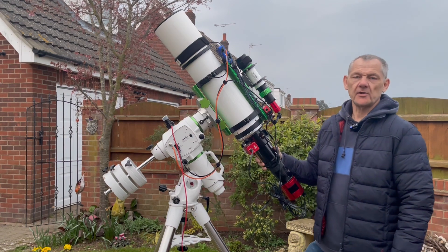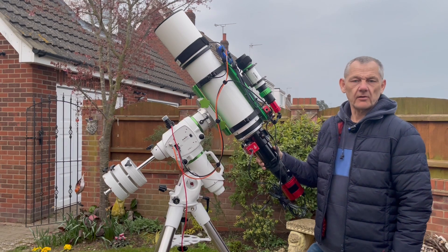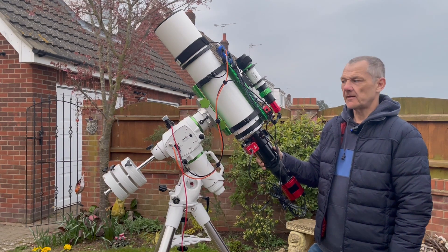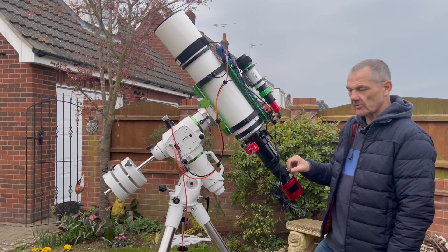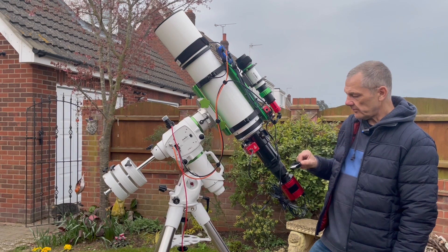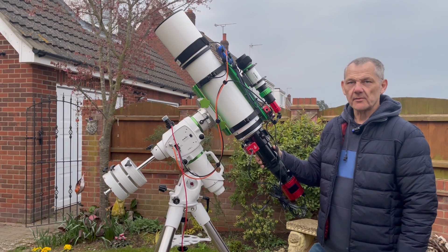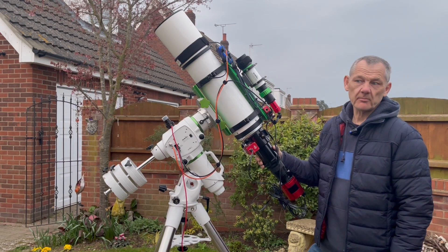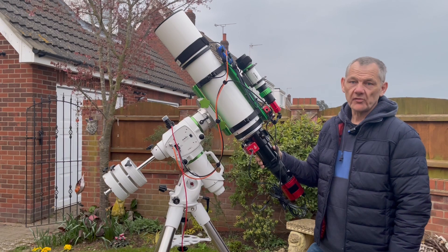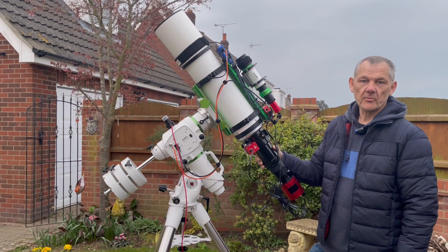I've just set the scope up ready for a night's imaging and tonight's target is the Iris Nebula. It's 1400 light years away, in the constellation of Cepheus, and it's a reflection nebula. I've got my Optolong Alpha filter in the drawer. The moon is set to come out at 9:30 — it was full moon only a couple of days ago so it's still going to be quite bright, but I'm shooting away from it so it shouldn't be too much of a problem. It's a small target even for this scope, the Esprit 120, which is 840mm, so I will have to crop in a little.